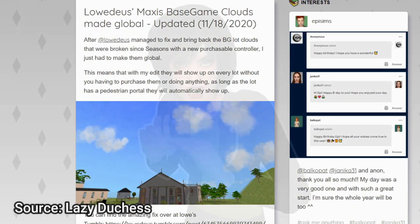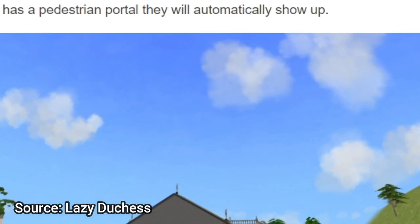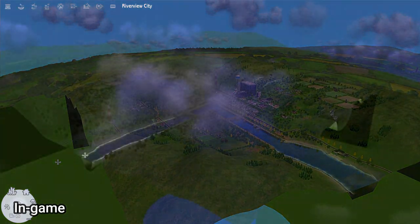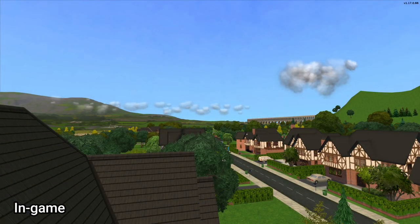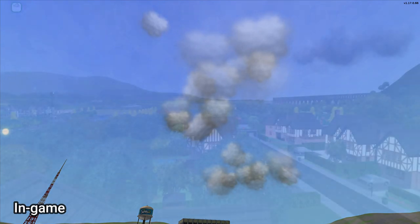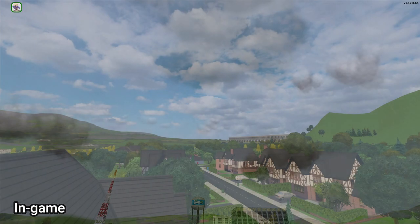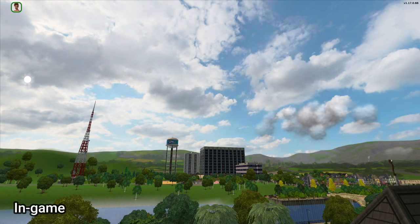While we're on the topic of skies, I happened upon another global mod by Lazy Duchess that allows fixed base game clouds — broken by the Seasons expansion pack — to accumulate on lots without the use of a controller. For this mod to work correctly, you need to head over to Lodius' Tumblr to grab their rain clouds, and while you're there, I highly suggest you grab the rest of the contents on their page, including neighborhood effects that add daytime and nighttime clouds, cinematic clouds, and stars to your hood. This mod can be used singularly for a Maxis-match game, or in conjunction with the Blurry Skies replacement for a more realistic appearance.